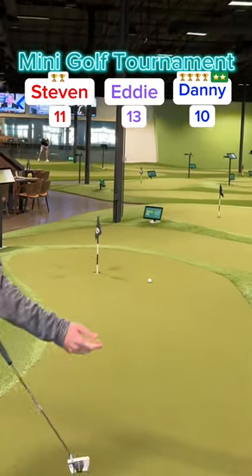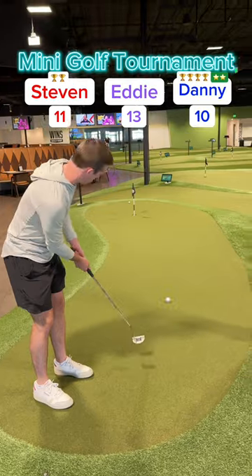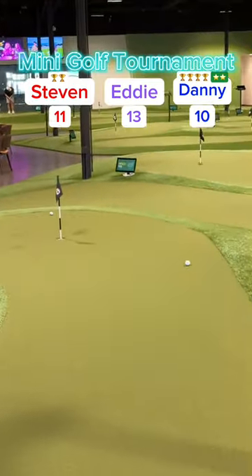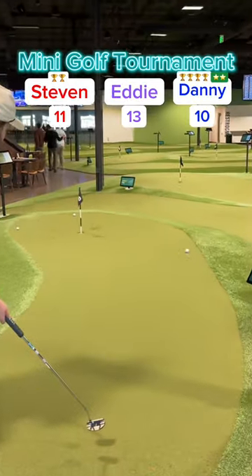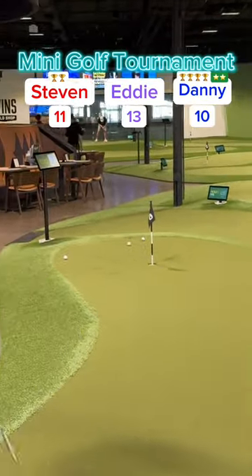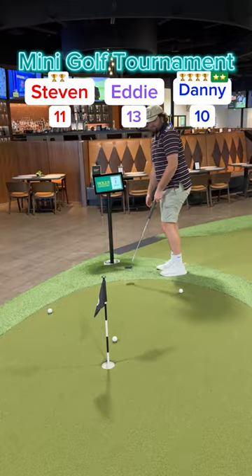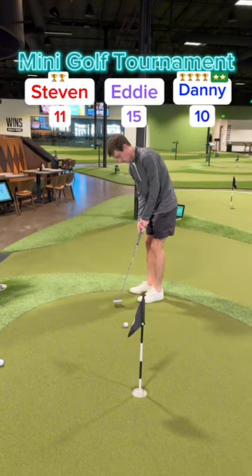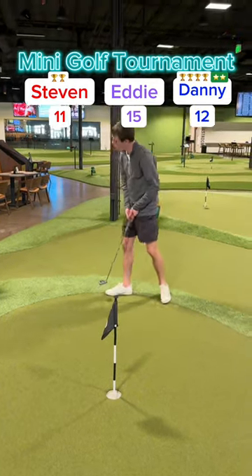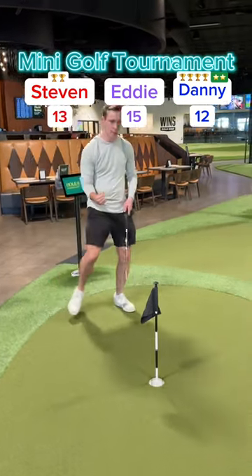On to hole six. My putt breaking back — rolls by. Stephen's putt has the right speed but missed it low, rolls by quite a ways. Eddie hits it with some speed — missed it, rolls into the long grass. Eddie now for two — rolls that one in. Huge putt from Eddie. My putt for two — got it, up to 12. And Stephen for his two to stay down one — rolls it in, up to 13.